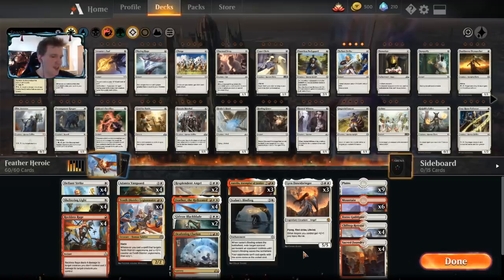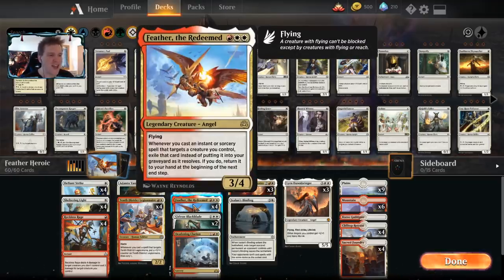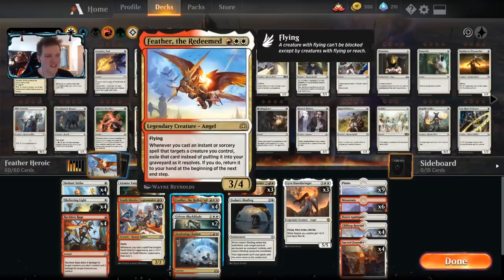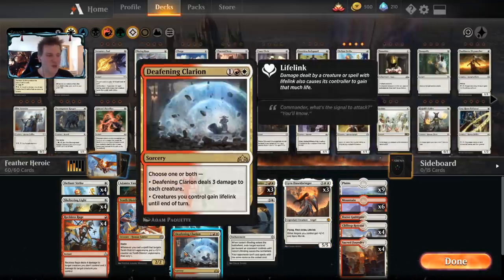The rest of the deck is a bit of Boros angels. I did have to cut History of Benalia — that was a really hard cut — but since Feather the Redeemed is an angel, keeping the angel package seemed better. So we have three Lyras, three Aurelias, two Resplendent Angels, and four Feathers to run the angel gauntlet.